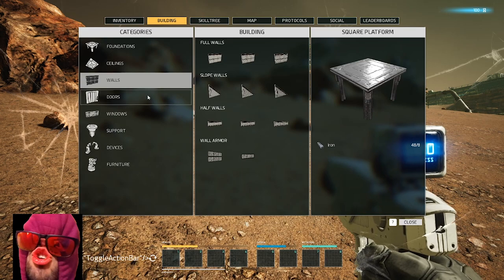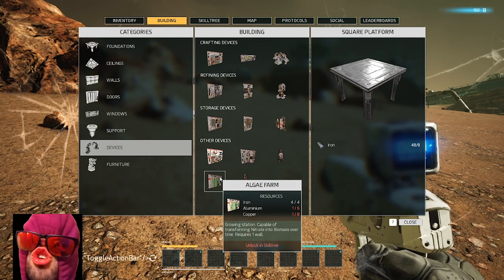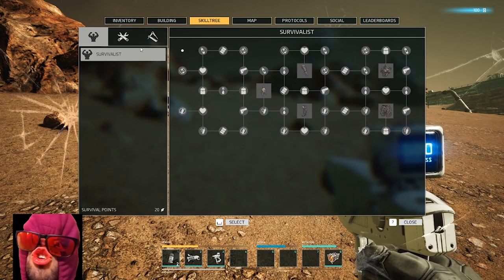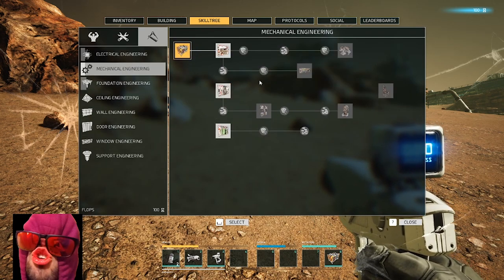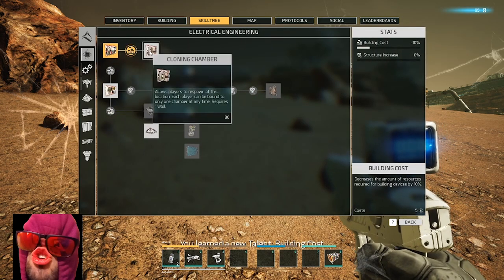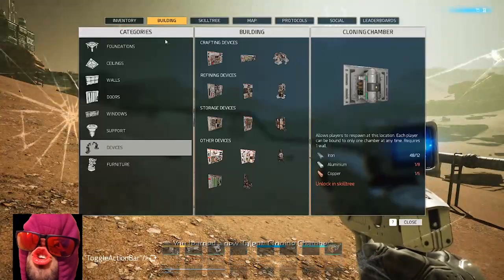Slight problem - we do have to kill something. This is new: tooling, survivalist. Mechanical engineering it is then - 3D printer. Where's the cloning chamber? Should be this. And we can pick up our gear if we die.